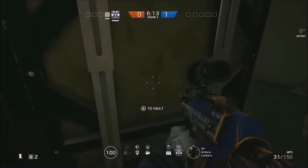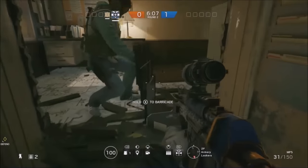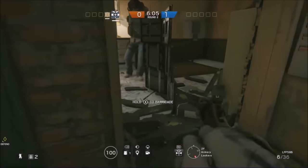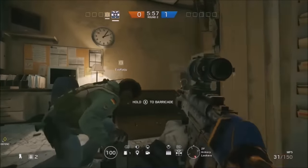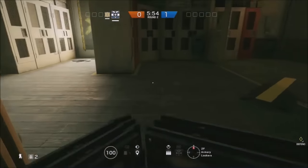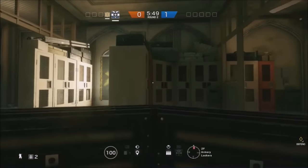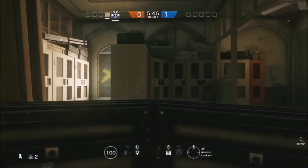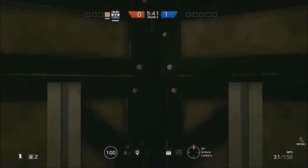Speaking of breaches, the next one I'm gonna show you will actually allow you to breach on top of a locker. Just like the one before, this provides a really good spot — you can look through multiple different doors and windows, and you're at the highest point in the room possible. What you're gonna want to do is place your shield and have someone place a barricade behind you. Don't be discouraged if this doesn't work the first time, because for me it took a while.